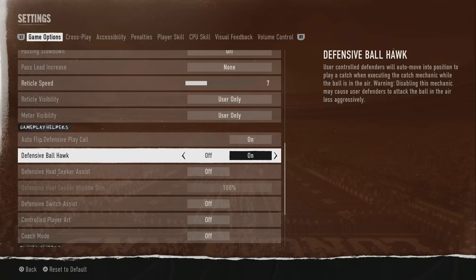Now, the gameplay helpers. Auto Flip Defense is default set to On, as is Defensive Ball Hawk. What Defensive Ball Hawk does is user-controlled defenders will auto-move into position to play a catch when executing the catch mechanic while the ball is in the air. Disabling it may cause user defenders to attack the ball less aggressively. I just leave it on. On All American, if you make a bad pass, the computer is going to intercept it 98% of the time.